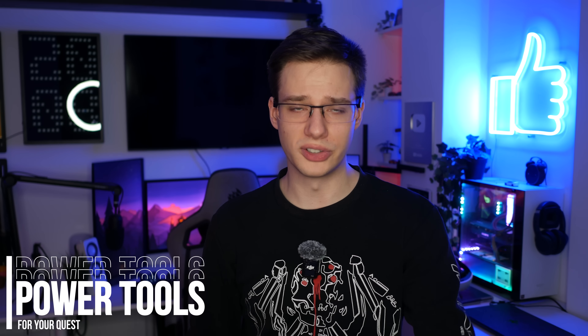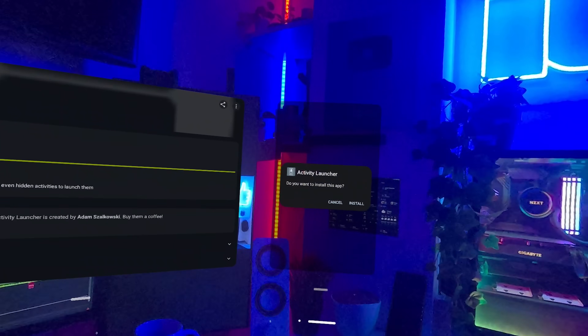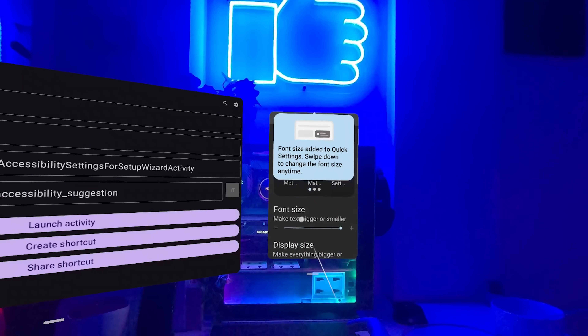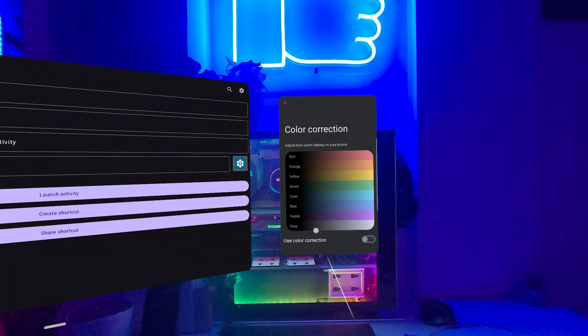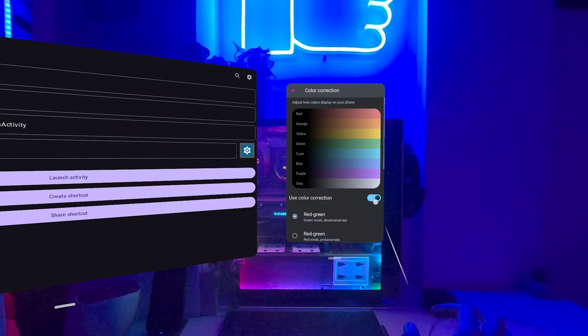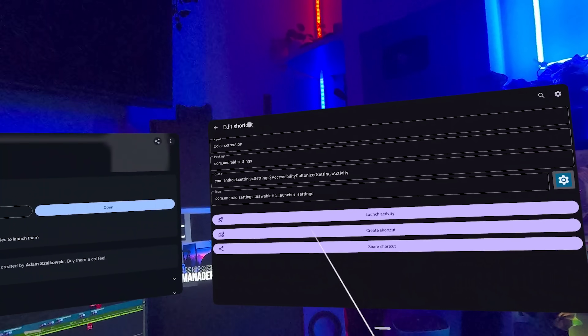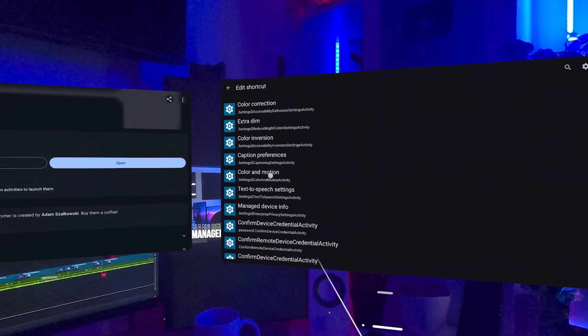Now let's move on to some power tools, and this is one of my favorite sections. You can actually get Activity Launcher from F-Droid and unlock a bunch of new settings. Do be careful with this one, as changing some of them may bug out your quest — I haven't had any issues with the thing bricking yet, but I have had some interesting experiences. Through Activity Launcher, you can actually gain access to the official Android settings. After all, this is an Android device. All you do is launch Activity Launcher, once you install it through F-Droid, and search for settings. Then you launch the main settings activity, and all of a sudden you're looking at the standard Android settings app.